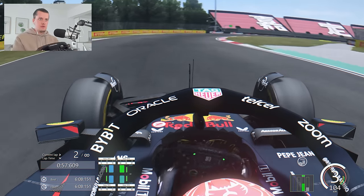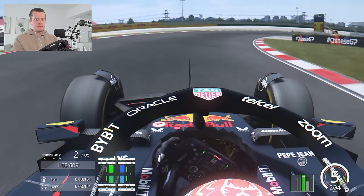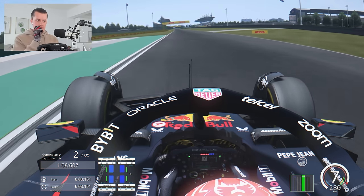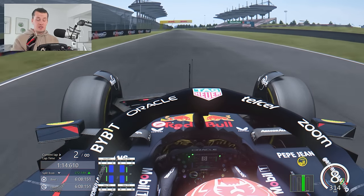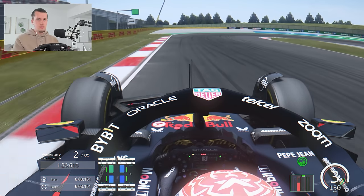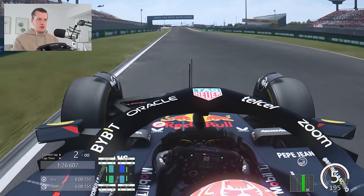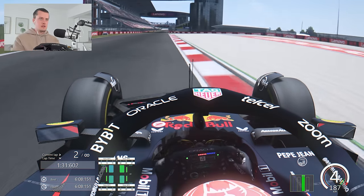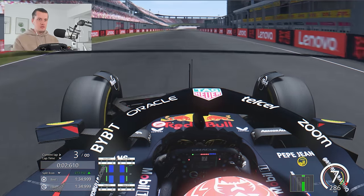Into turns 11 and 12, the chicane, which brings you into the long banked corner. It easily does it. Now we take a breather down the back straight — a kilometre long. We're going to spot approximately the 100 metre board as our brake marker point. Easy on the throttle on the way out. And then the final corner — fourth gear. Try to attack the inside kerb a little. Be careful with the gravel on exit. And the first lap of the day is a 1:34.9.